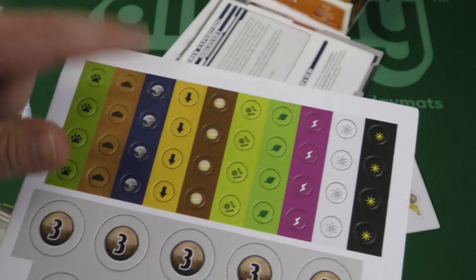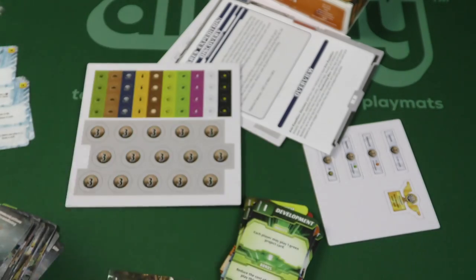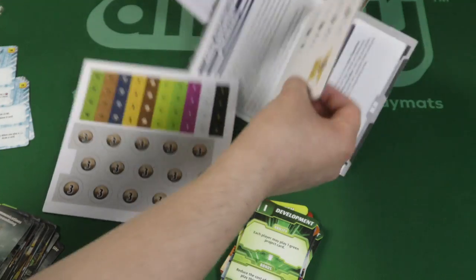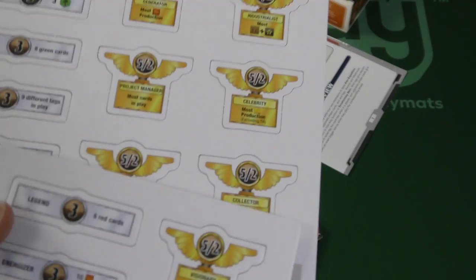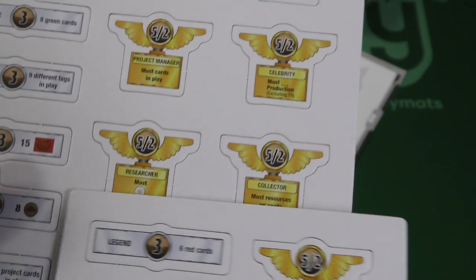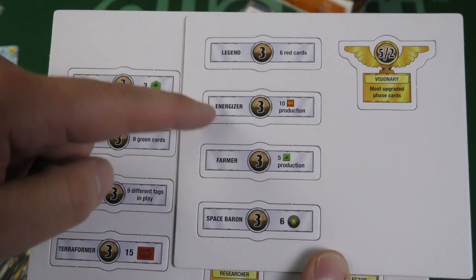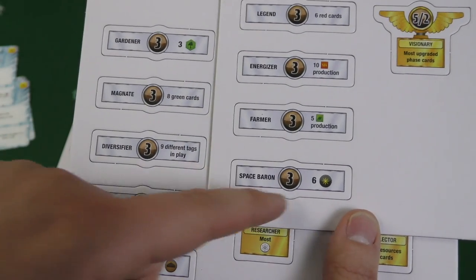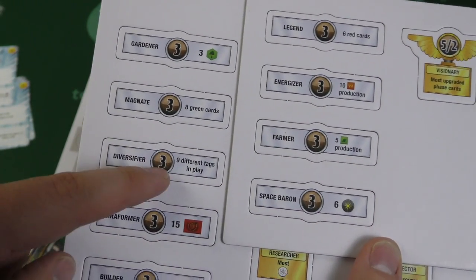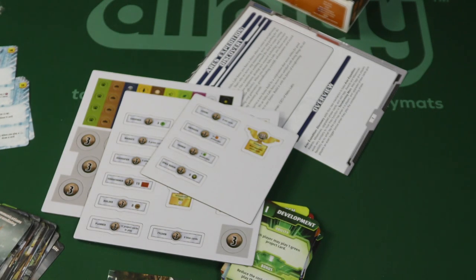There are more victory point tokens and different tags with wild tag symbols so you can place a marker to choose what it'll be. For awards: most heat, most resources on cards, most upgraded phase cards, most science tags. For milestones — first come first served: first person to have six red cards, ten heat production, plant production, nine different tags in play, eight green cards, and so on. That's a cool-looking expansion for Ares Expedition Discovery. Thanks for coming to another Dice Tower daily unboxing video — hope you have yourselves a great day!